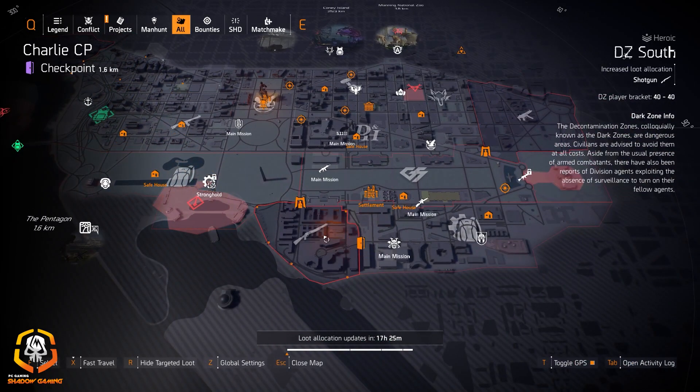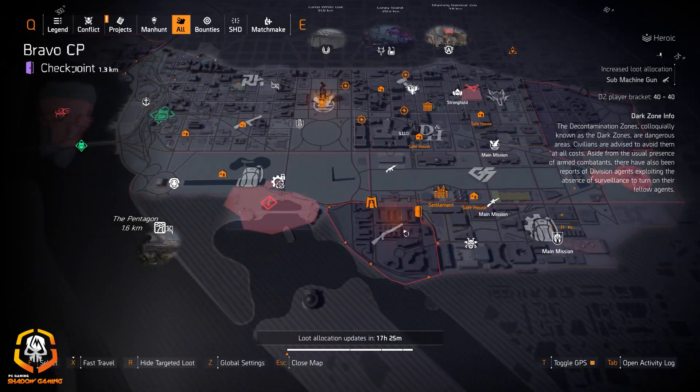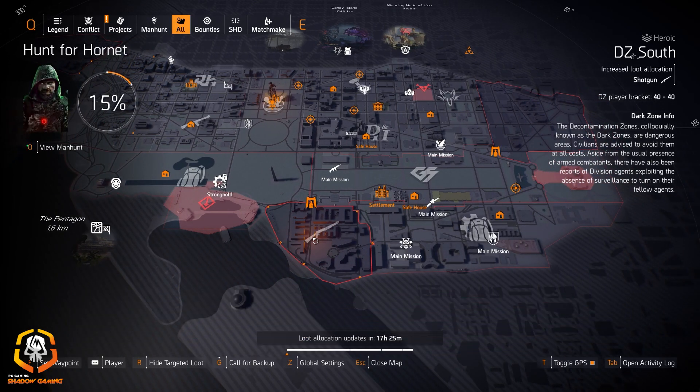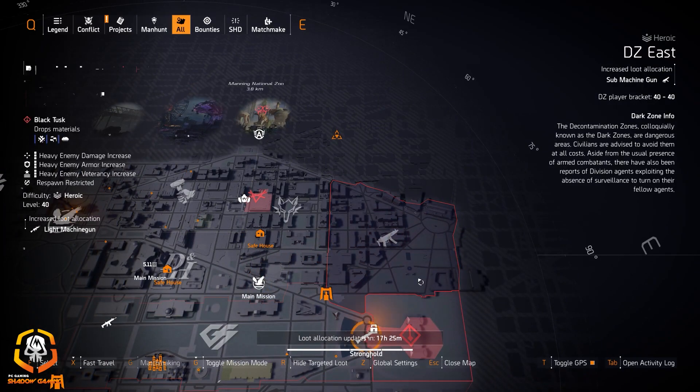Today we got shotguns at DZ cell and some machine guns at DZ east. So if you're looking for the Rock and Roll shotgun, you can get that — it has Perfectly Extra on it. You can either get that in the DZ, or probably every five or six conflict caches it usually drops. You can also get the Sweet Dreams exotic shotgun as well here.